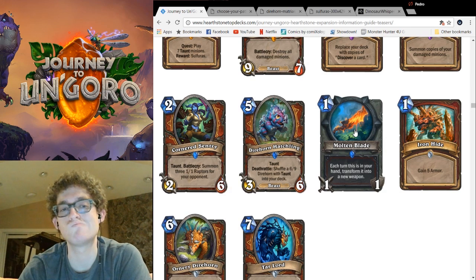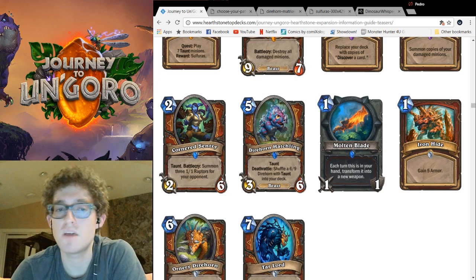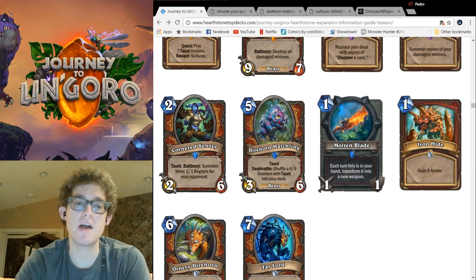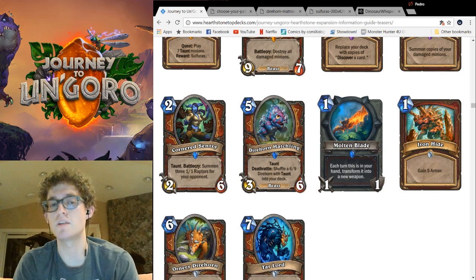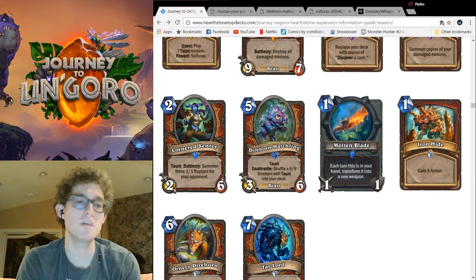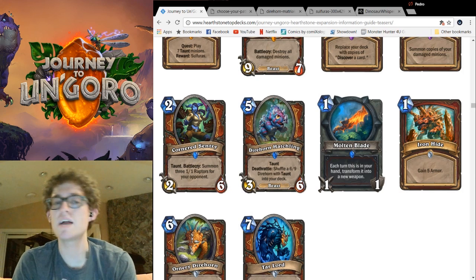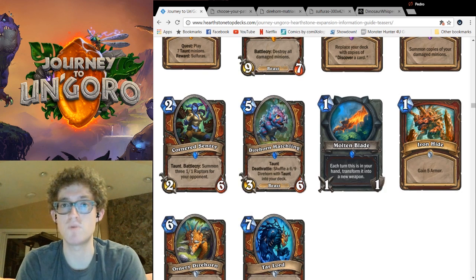Molten Blade — that's another maybe-kind-of card. Each turn this is in your hand, transform it into a new weapon. Blizzard has confirmed the weapons can be from another class, so imagine that upgraded Doomhammer. Actually, don't — you probably won't run this in a deck where you're running Upgrade. The RNG is a little more controlled than Shifter Zerus because there are fewer weapons than minions, but I'll still have to see it in action before liking this card. I trusted Shifter Zerus, so I've been hurt before.